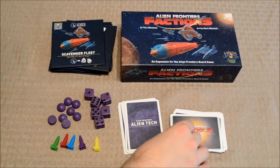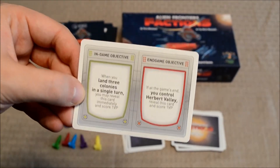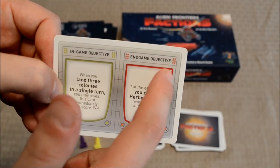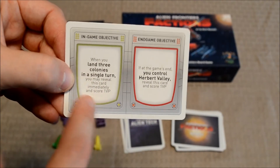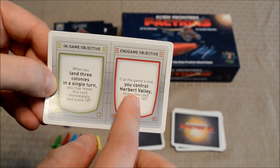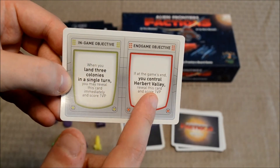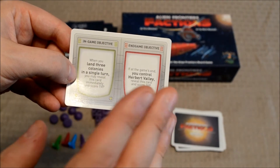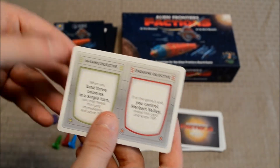Lastly, we have these agenda cards, which are special cards that allow players to earn victory points during the game and at the end of the game. An agenda card is broken up into two parts: the in-game objective is on the left, and the end-game objective is on the right. During the game, if a player completes the objective listed on the card, they can earn a victory point after they reveal it. If at the end of the game the card is still face down but they complete the end-game objective, they can reveal it and earn a victory point. A player can only claim one or the other, not both. At the beginning of the game, each player gets two agenda cards, and they can earn more by docking at the orbital station, though a player cannot have more than three agenda cards and will have to discard some if they have too many.